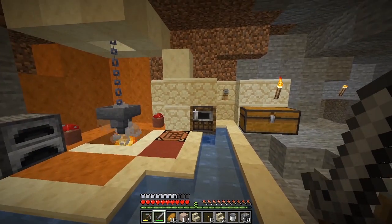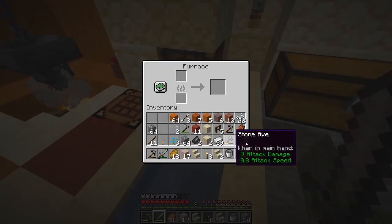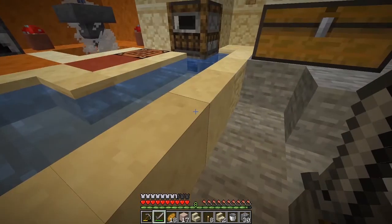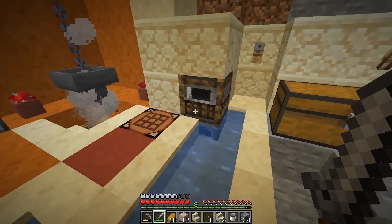This is my kitchen in my underground base. I've got my cookers under here and they seem to work — that's kind of cool. You can put stuff in there and it'll work. So you've got a furnace under there and a smoker, and I am going to make the other stuff.